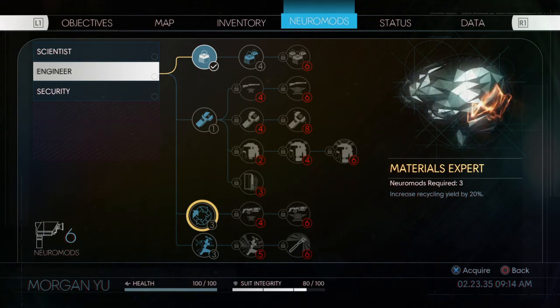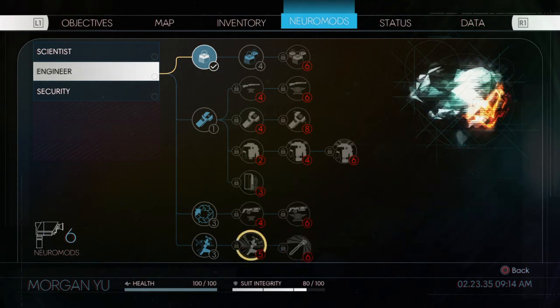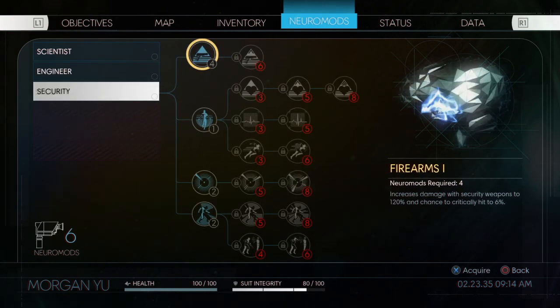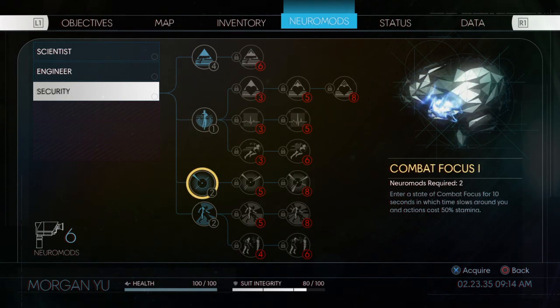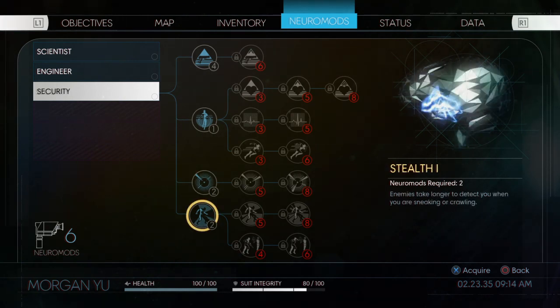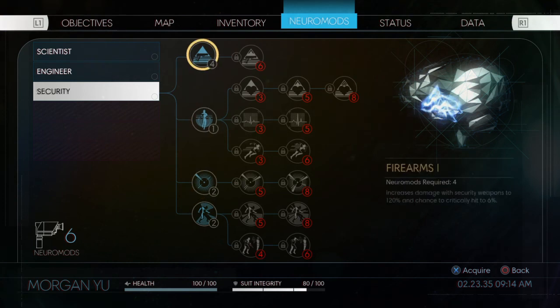Let's see what else we have — reduce stamina cost of wrench attacks. Security: increased damage with security weapons to 120% and a 6% chance to critically hit. That is nice. More health from Conditioning. Combat Focus is pretty good too. I do like being stealthy — isn't there a wrench attack sneak attack? Mobility: gain the ability to sprint with ludicrous speed and jump incredibly high. Combat Focus costs 50% stamina. Stealth 1 — do 200 damage while they are unaware of you. There it is! That's huge — because you're pretty much getting a sneak attack on them. We could put all six points into these right now, but I'm thinking I'll put one in Stealth for now. I also want to get Hacking.